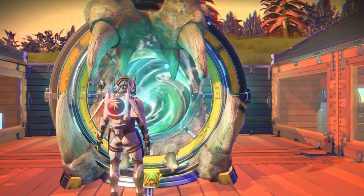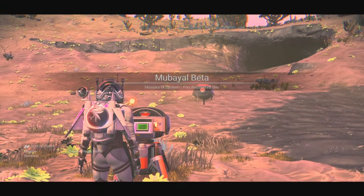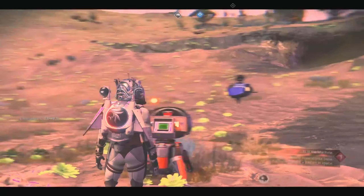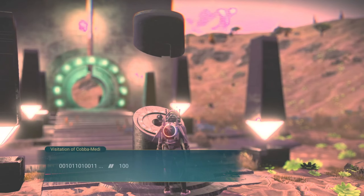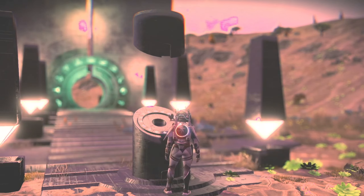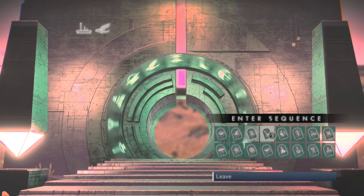As with all of my videos where I give you locations to various things, it does mean you are going to need to have quick access to a portal and have unlocked all 16 portal glyphs so you can use said portal. If you haven't got quick access to a portal or haven't yet unlocked all 16 portal glyphs, don't worry because I've got you covered. I have already created videos on how to quickly find portals and the fastest way to get all 16 portal glyphs, so I'll leave a link to both of those videos in the description below.